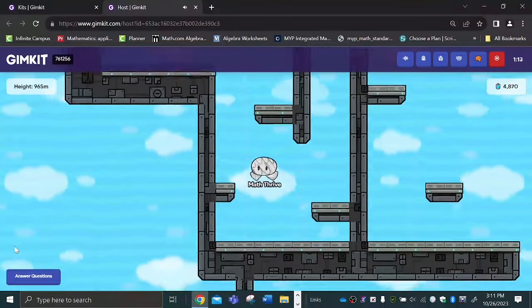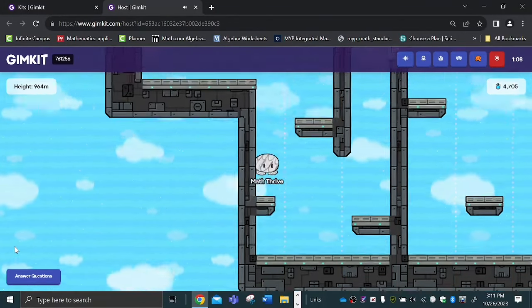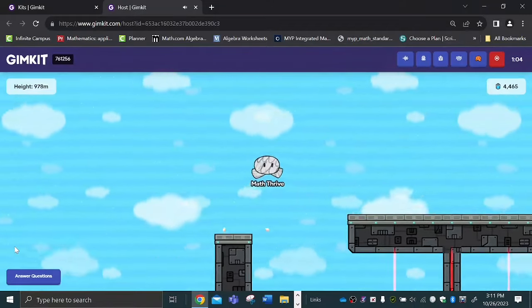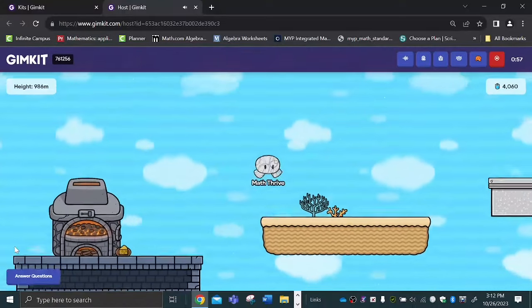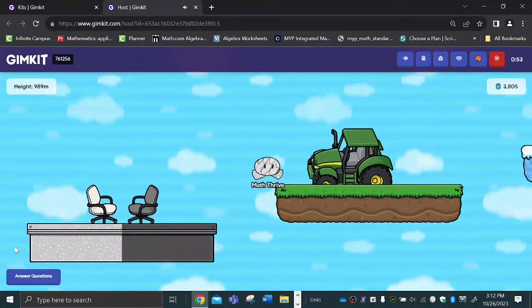I'm going to jump all the way to that side there, and then jump up and then jump up again — double jump that one. Now you are in the clear. The reason why my time is so decent is because of all these time-saving things I've done, but that fall really messed me up.